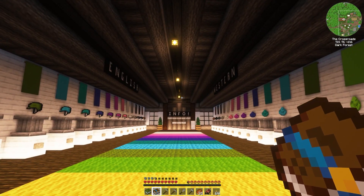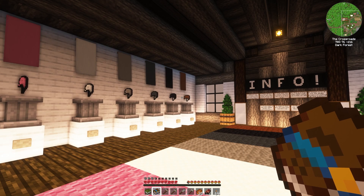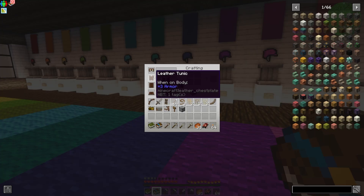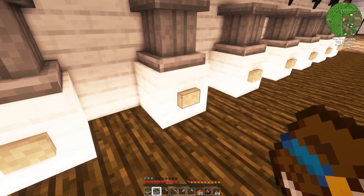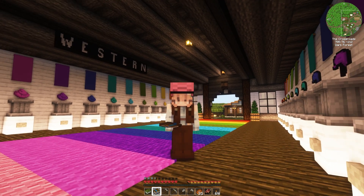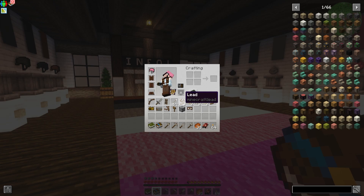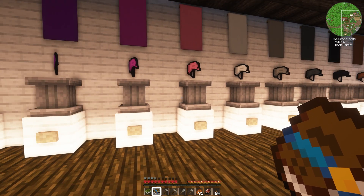Unfortunately on this server, for whatever reason, our helmets do not stay dyed. When you dye them and you equip them, they turn white again. So Frack — the genius on our server — came up with this idea where you can just come in here and hit the button and it will give you whatever color hat you want on your head. Now I've got my pink helmet. Every time you want a helmet you're going to have to come back here and hit the button, unless you don't care to have a white helmet. Watch when I take it off — the color will disappear. Now the color is wiped away, and when I put it on it's white again. It's the weirdest thing.